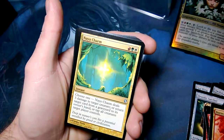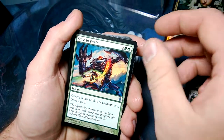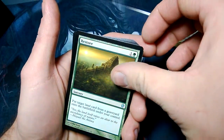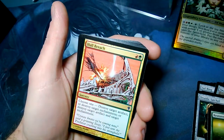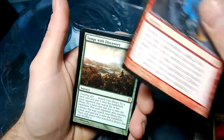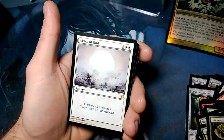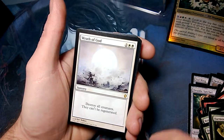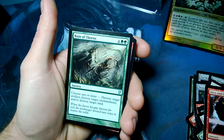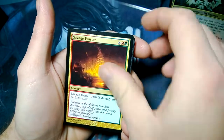Sprouting Vines, Naya Charm — haven't seen that kind of charm. Slice in Twain, Street Spasm — it's from Ravnica. Restore, put target land onto the battlefield. Hull Breach, Cultivate, Fiery Justice, From the Ashes, Tempt with Discovery, Harmonize — draw three cards for four mana. Wrath of God, destroy all creatures that can't be regenerated — that's pretty cool. One Dozen Eyes, Slice and Dice, Rain of Thorns, Fireball — a lot of people talk about the Fireball. Savage Twister.